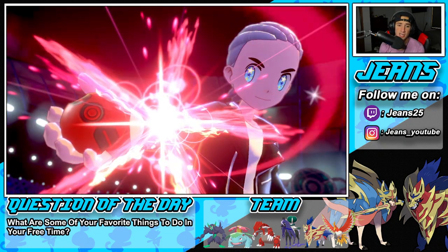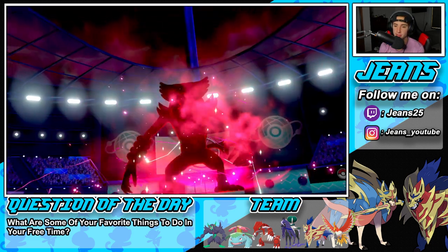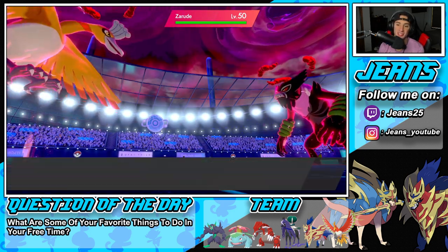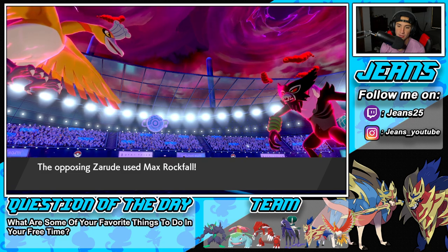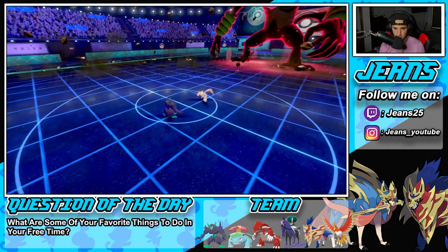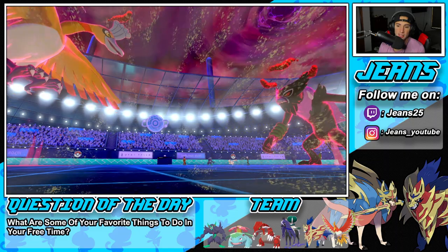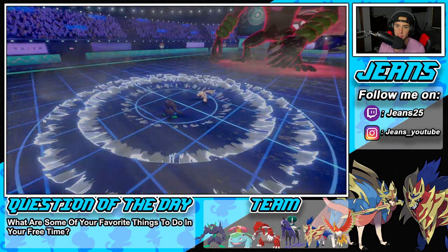He's going to end up Dynamaxing Zarude — I think he procs my Weakness Policy here. Zarude is coming in hot — such a cool mythical Pokemon. He's going to Coaching up. He's going to go for Rockfall. That might KO — but thank you, Reflect! We have a Weakness Policy proc. He's plus one on defense with Coaching on Zarude. Airstream comes through and we do massive damage. I'm just trying to waste out the Tailwind turns. I could protect but I feel like we just Scary Face and get off some damage. Spirit Break into the Calyrex to chip off damage and take off the Focus Sash.